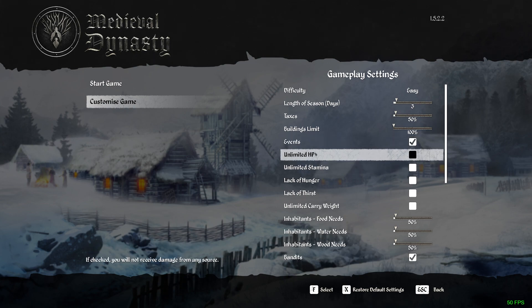Now we're getting into the nitty gritty. Unlimited HP — if you tick this box, you will not die from any source. You can play the game without dying, without losing stamina, without getting hungry or needing water, and you won't die from animals attacking you or anything.